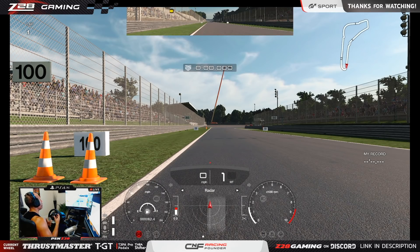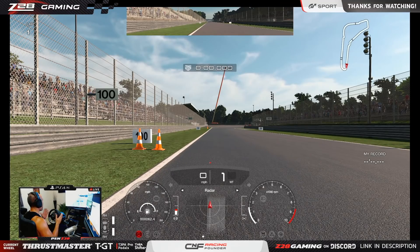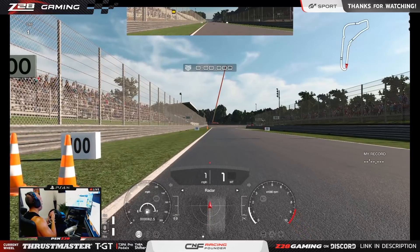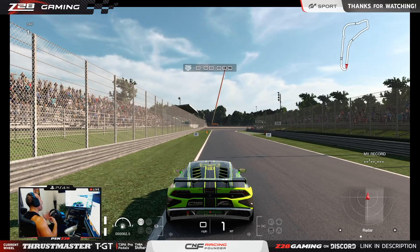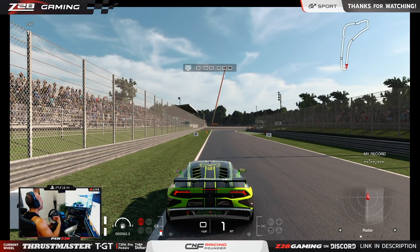You cannot rely on assists to make you faster. At first they're okay to figure out where you need to brake, but then you need to remove them and do it yourself. Don't follow exactly what other people do — just figure it out yourself. Pick a car-track combo you're comfortable with. You used to always brake at the cones? Now you know that's right next to the 100-meter marker — break at 100 every time. Maybe you can brake a little past 100. Get that embedded in your mind so when you go into the race you can apply it. Do this for every single track.